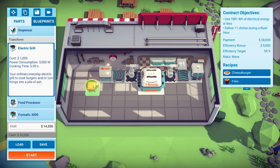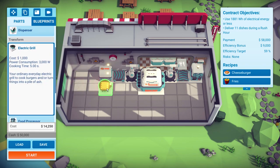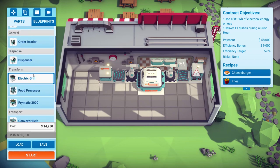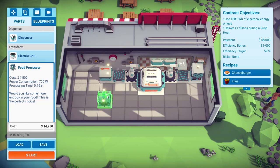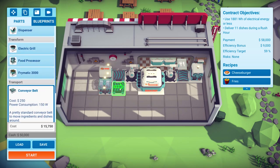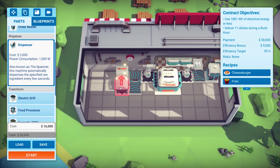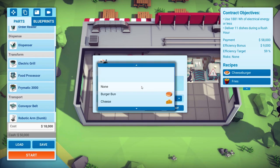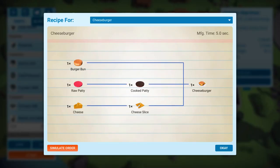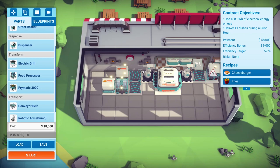What else do we need? We need a cooked patty, and from that we need a raw patty to be cooked. So if we were to get the electric grill, this is how you get your patties cooked. The cheese needs to be sliced. The cheese food processor is kind of automatic — we'll put it there with a conveyor belt and a dispenser. It's going to get a chunk of cheese, which will automatically go through the processor and get turned into sliced cheese, then the dumb arm will pick it up.